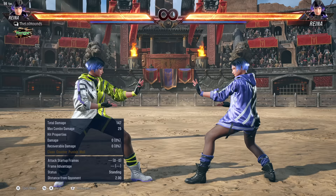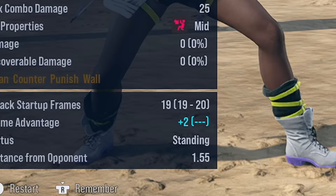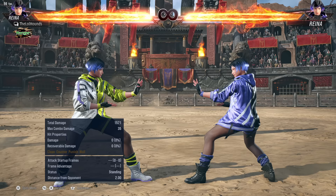Now onto the main moves I'm going to use and abuse, and most of them are going to come from her stances. First of all, down-forward one-one. We can also go down-forward one into her center stance by holding forward. Then we've got forward four, which is plus on block at plus two. We've got four-four-two which is plus on block and cancels into Sentai stance. Her best low poker is side step four, but we'll also go for a hellsweep which is crouch dash forward two, and then if you hold down it cancels into her stance, Heaven's Wrath.